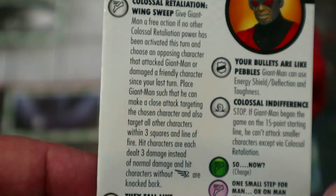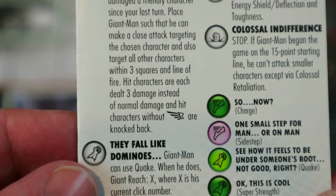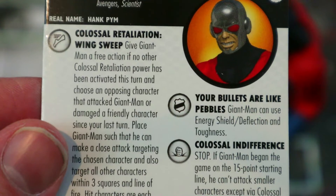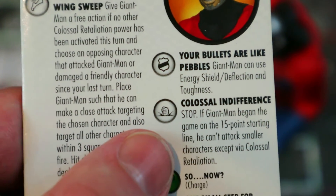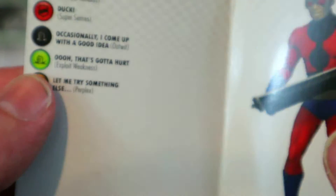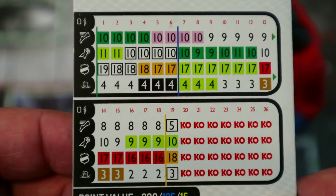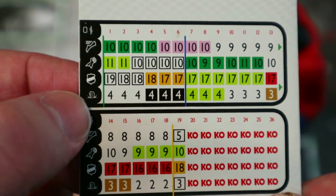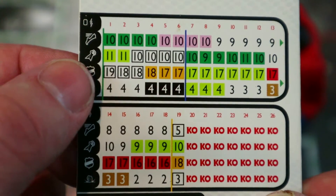He's got a special attack power: Giant Man can use Quake with Giant Reach X, where X is his current click number — which gets pretty high up there. His defense power gives him Energy Shield Deflection and Toughness, really nice for a colossal that's easy to shoot. There's also a stop click: if Giant Man began the game on the 15-point starting line he can't attack smaller characters except via Colossal Retaliation. He has 19 clicks of life.